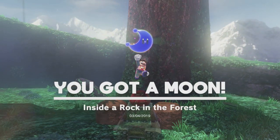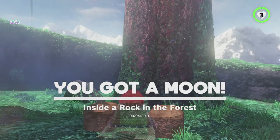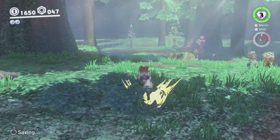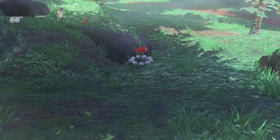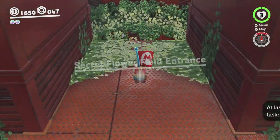Pretty simple! That's two moons — one of them was quite tricky, the other one was pretty easy. Next we're going to warp up to the secret flower field and have a look around. There is a moon you can get by going into the secret flower field once you've already saved it, so we're going to go in there and do that one now, since we're right here.